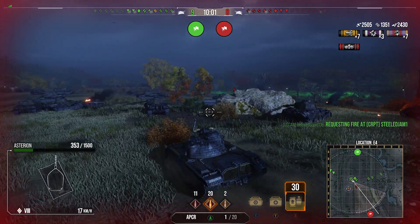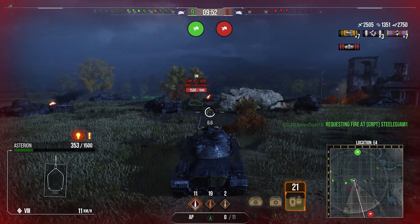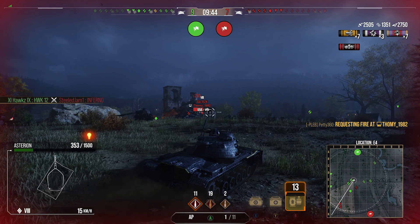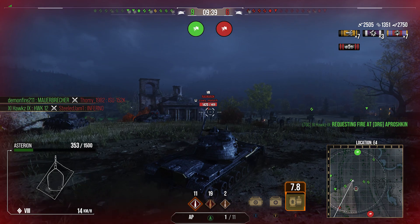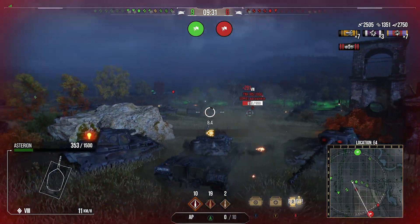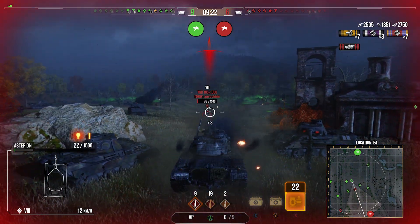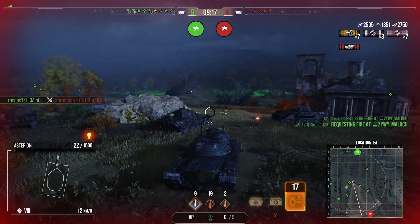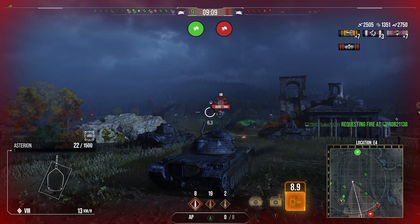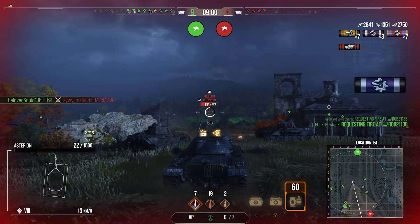We start going over to get shots into this TNH 105 1000. We load APCR because maybe we can get a shot into his upper plate. Unfortunately we bounce because we hit a stupid angle on that guy. Now the TNH has been attacked by a light tank — that light tank being there means it's not spotting anything that's going to make us pay. We've got a TD that's pushed down to G2, so I can be more aggressive. We push over and try to finish off the TNH, aiming for the cupola again — unfortunately the shot flies straight over and we miss.